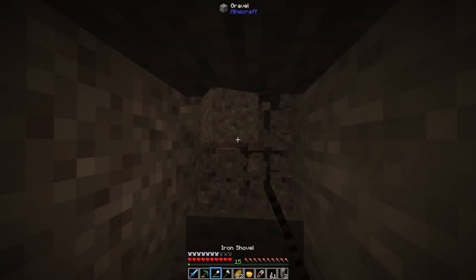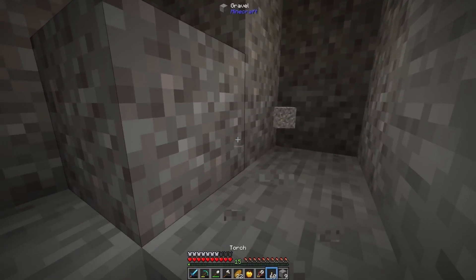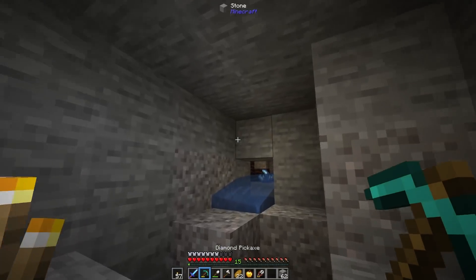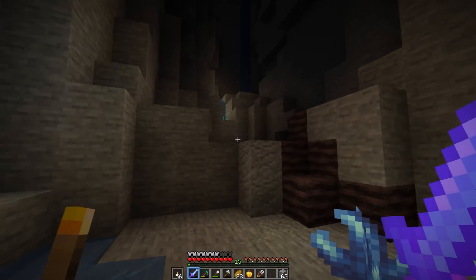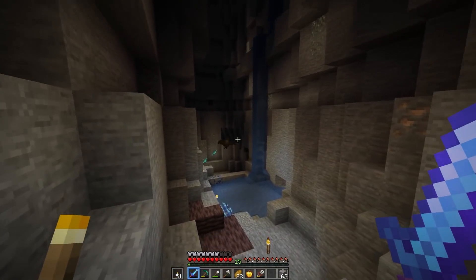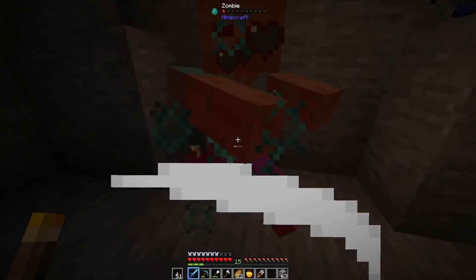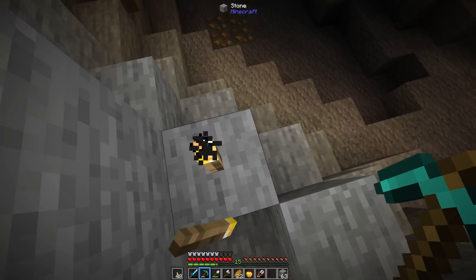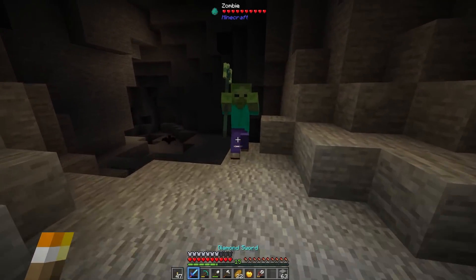I've decided to start mining at Y level 11 and I'm hearing flowing water around here somewhere. Look at those beautiful little crystals down there — we are in a ravine. White crystals — these are amazing! Now we're getting somewhere; these were the caves I was looking for. We found an abandoned mineshaft — we're finally getting things.